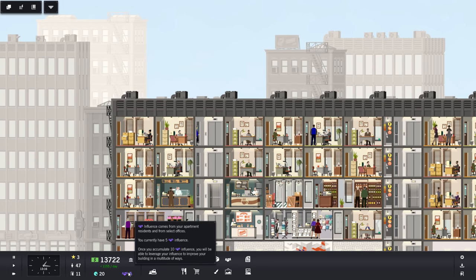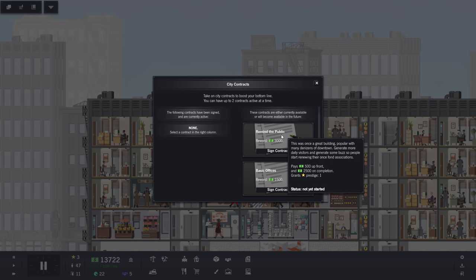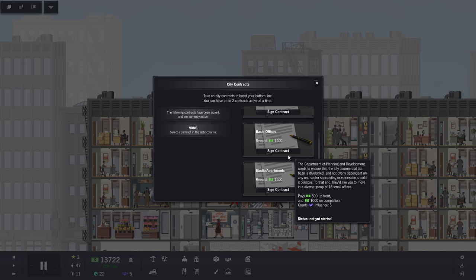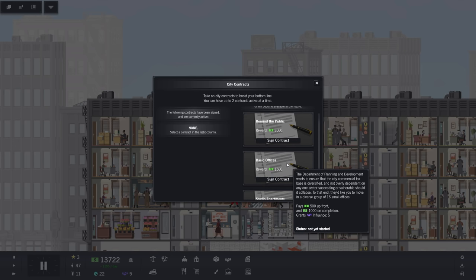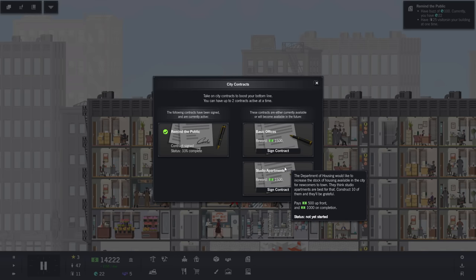Our population is starting to get up and our influence is starting to jump — we're up to five. Something I'd like to check into: contracts. We haven't done any of those yet and we should. This was once a great building, popular with many denizens of downtown — generate more daily visitors and generate some buzz. These are like little quests you can do. I think you can have two at any given time. This one wants us to build 16 offices and then studio apartments. Let's do the offices first.